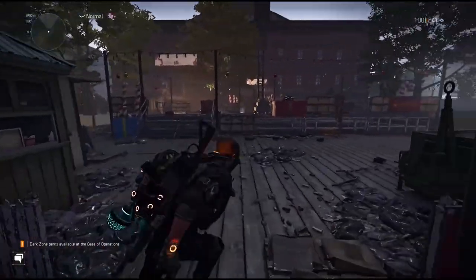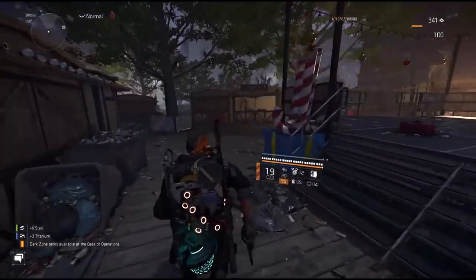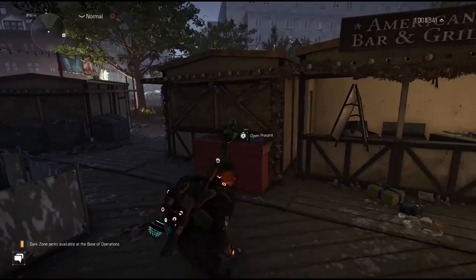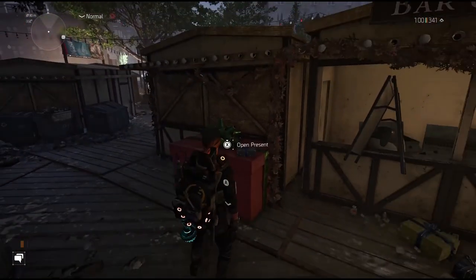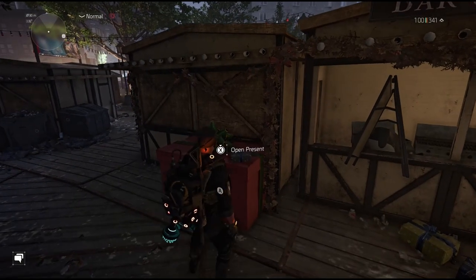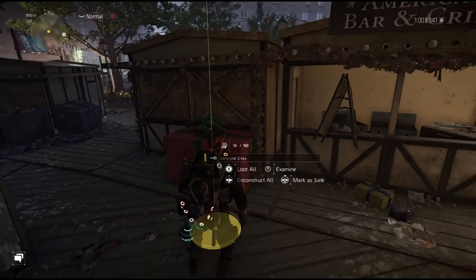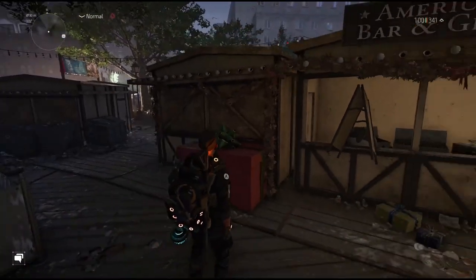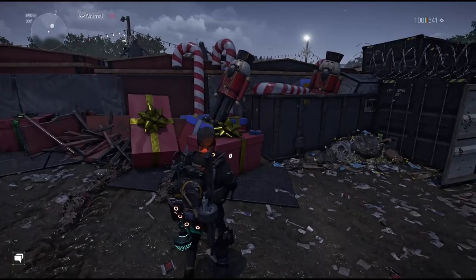There are a couple of locations we need to go to. First, come to this Christmas present and you'll see on top it has a small present we can interact with. We want to open this present — it gives us a generator key and we want to pick that up. That's the first generator key.